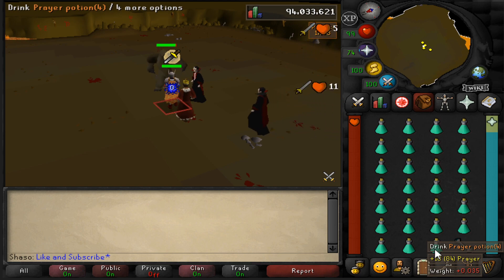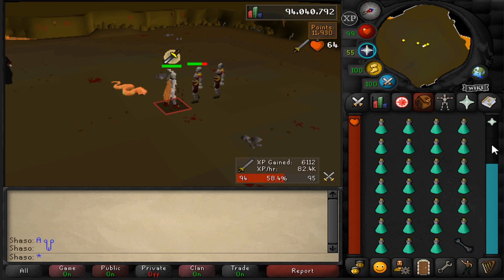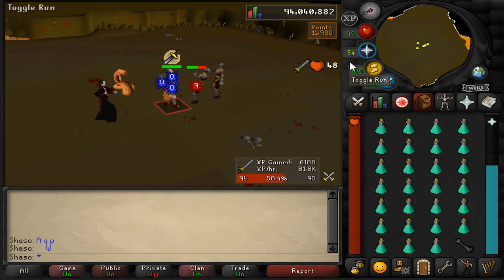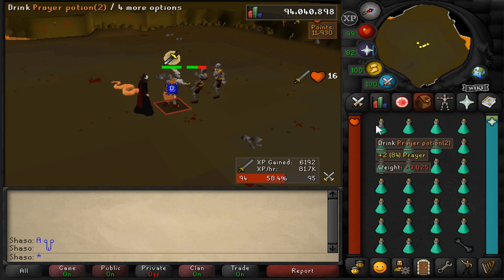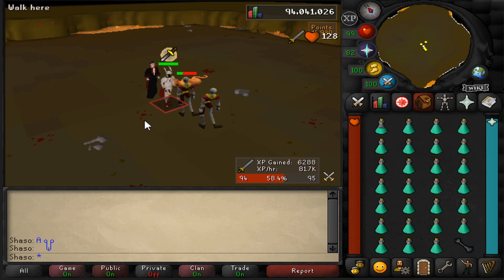We'll also need a good amount of points before we start the next method, which will involve purchasing overload and absorption potions. Once you've been auto-retaliating for a while and your prayer has drained far enough, it's worth taking a sip. If you're using the RuneLite plugin, this will be shown by the highlight around your prayer orb. All you need to do is take a sip of your prayer potion or super restore, and then you can go back to AFK.